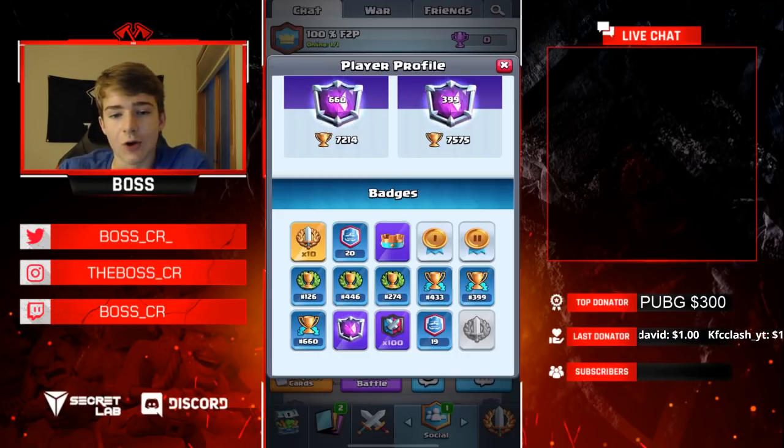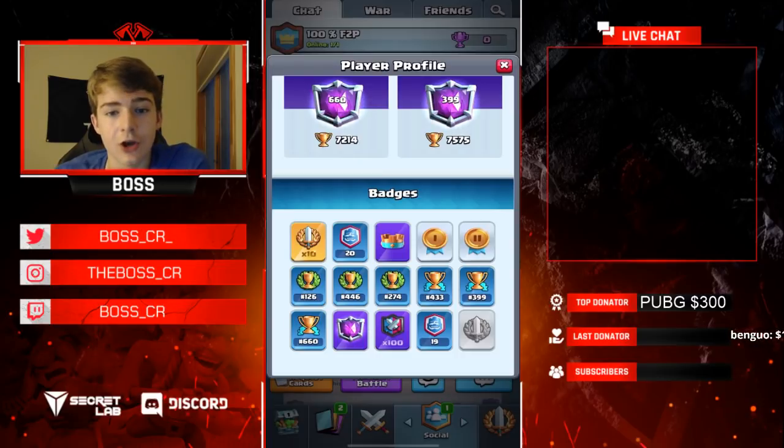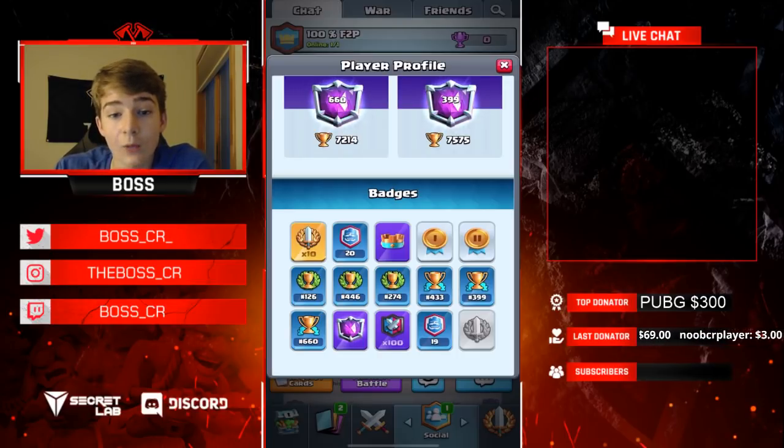Now I'm going to go over the best two ways to use your gems. The first one is classic and grand challenges. There are a lot of free-to-play players that don't play classic or grand challenges, and these are very very important to maxing out your account. One thing I will say — if you don't feel comfortable getting at least five or six wins in a grand challenge, I would suggest starting out with classic challenges. Or even not spending it on classics at all and saving 500 gems for global tournament rewards.